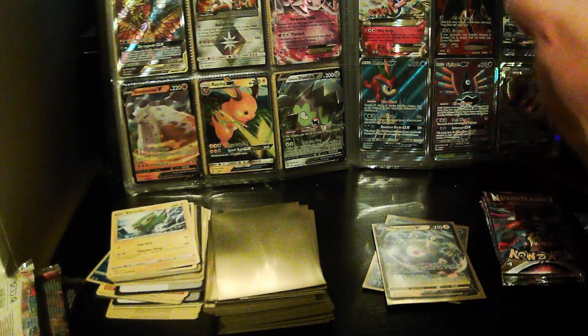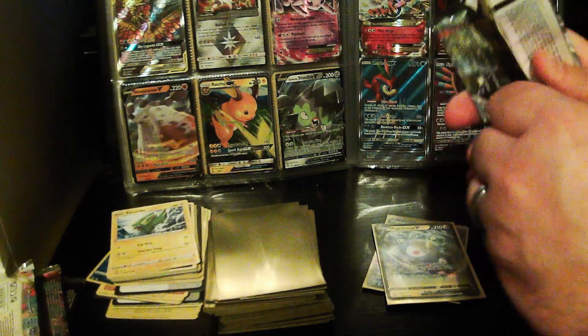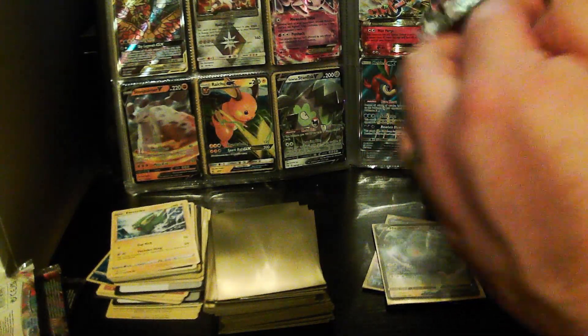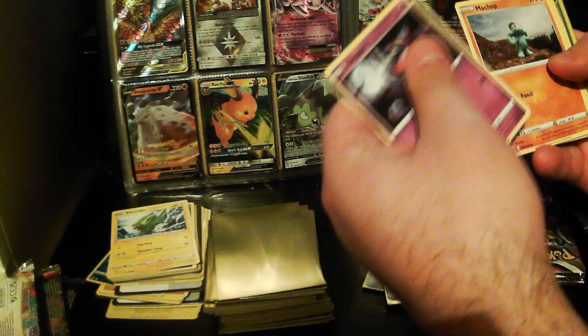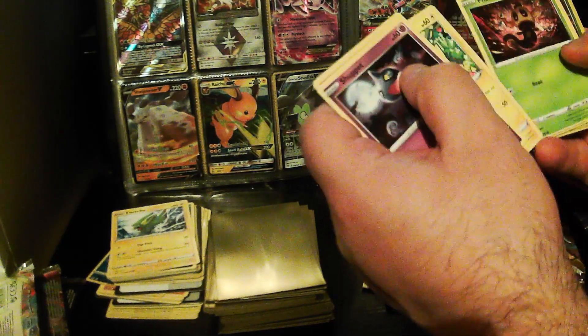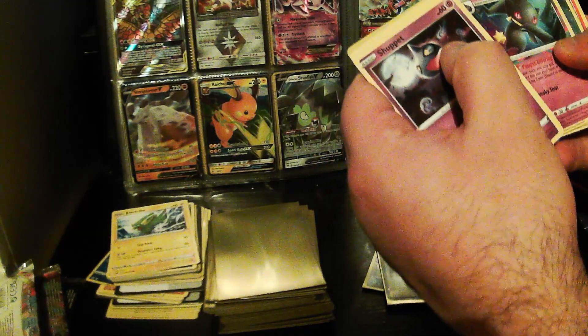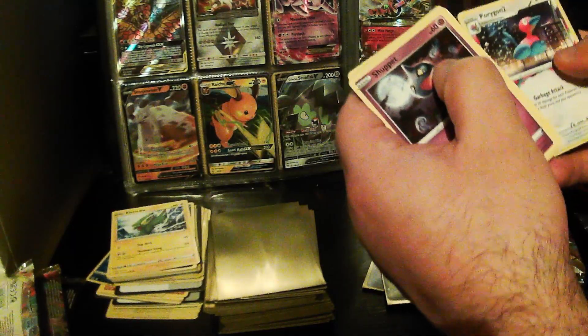We're about halfway through now, up to pack number five. We've got Shuppet, Machop, Pikachu, Phantom Force, Sudowoodo, Silcoon, Burnet, Dark Energy, Torkoal, Eelektrik, and Porygon 2.